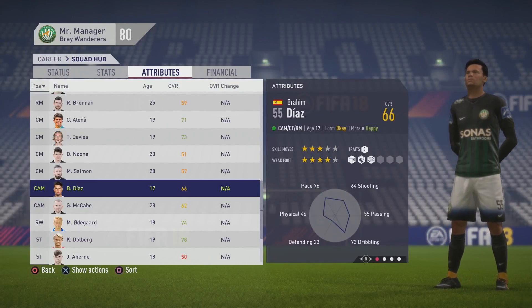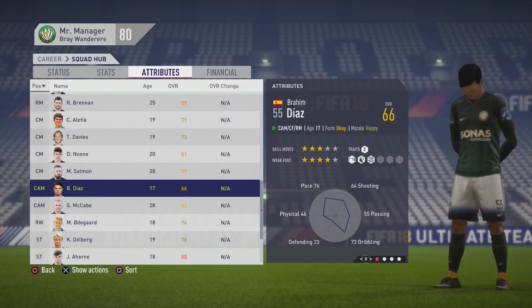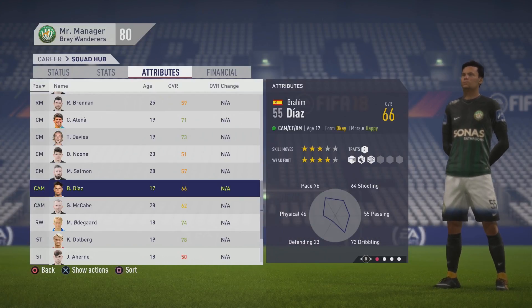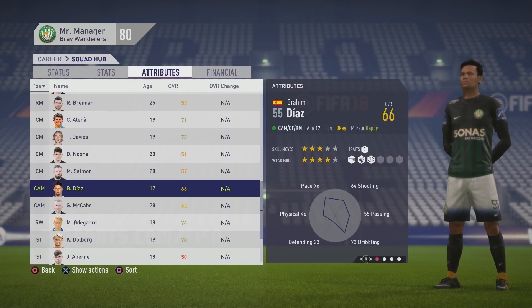Welcome, Chalupa Lovers, to this player growth test where I'm going to look at Brahim Diaz. The 17-year-old center attacking mid starts at a 66 overall, with 3-star skill moves and 4-star weak foot.